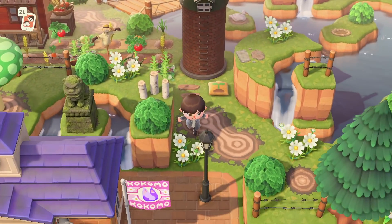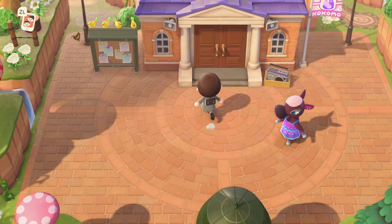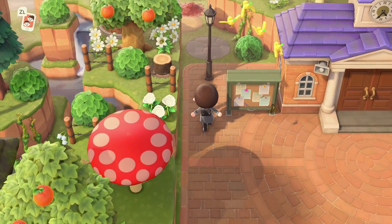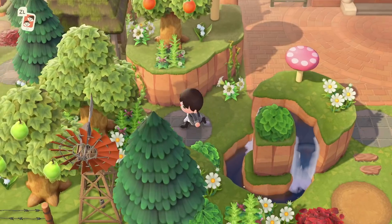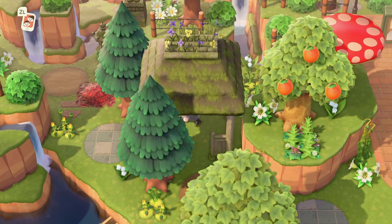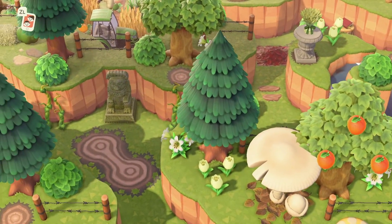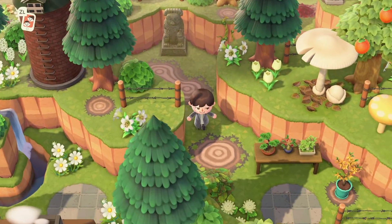Heading down from my farm we have Resident Services where Renee is chilling. Where are my villagers today? They don't want to come out for this tour — they're camera shy. Just through here we have a little sort of secret gazebo area. This area isn't too crazy, I just wanted to use this item because look at it — that is such a good item. And back around here we have more winding paths that lead back to Renee's house and such.